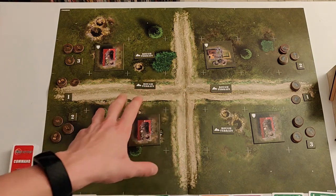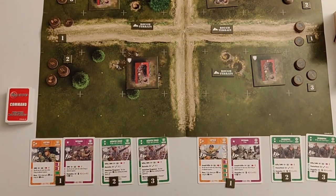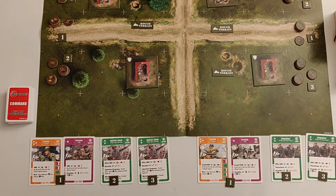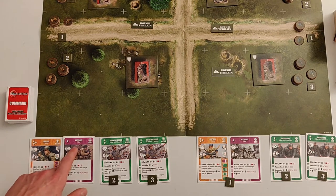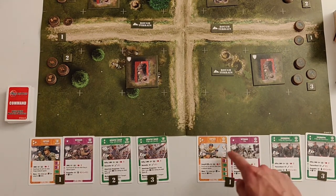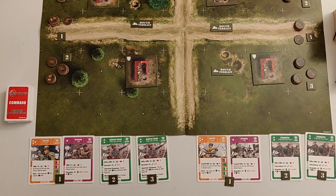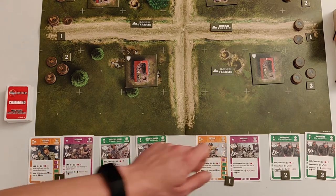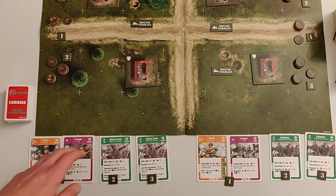Here at the beginning of the first scenario, these are our starting forces - these are the Allies and these are the Axis. In this specific scenario, the starting units are already decided. The Allies are going to have a captain with veterans and two infantry squads, and the Germans are going to have a captain with veterans and two grenadier squads - basically the same thing. In other scenarios, you see these little stars in the corner - that's the cost of the units.